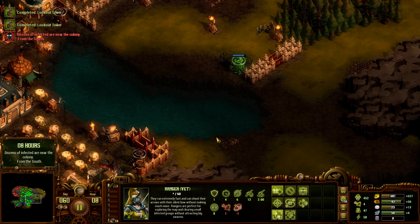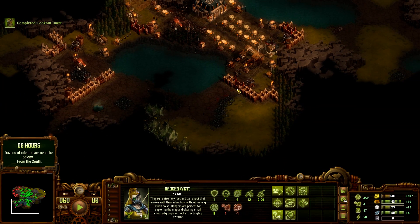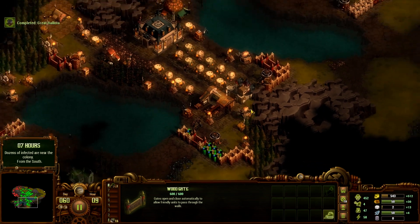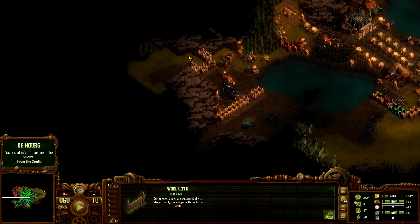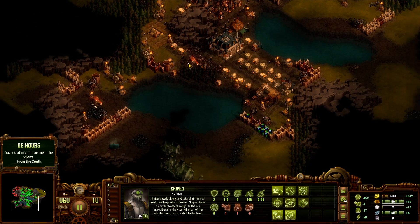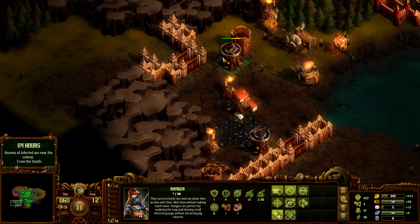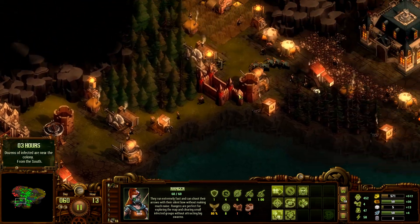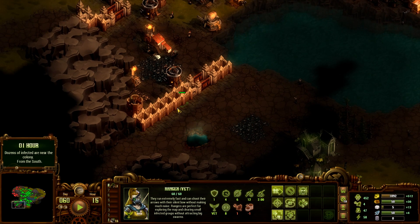A dozen infected from the south — that is not good, because these walls are not ready. They've got to be attacking either here or here. I don't see another way from the south. Let's bring our snipers right here until we know exactly where they're attacking from. We'll take all of our rangers and bring them down here as well. Come on, get in there.